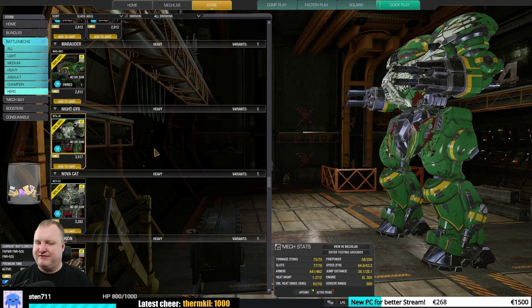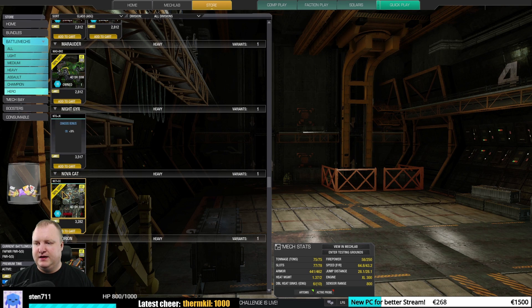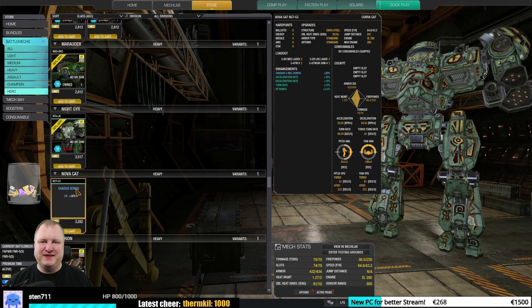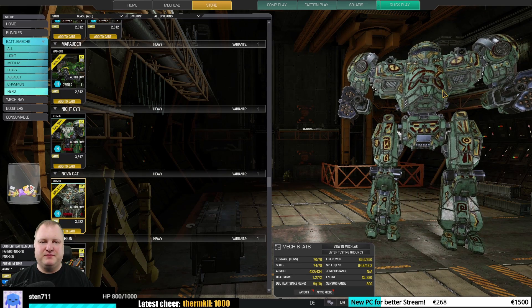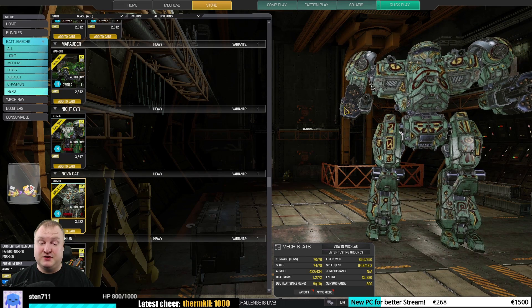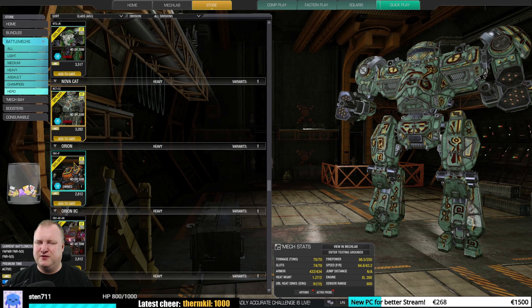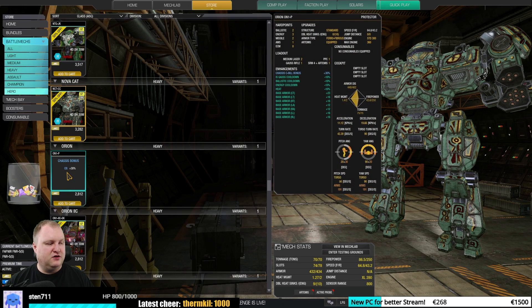Night Gyr Jet Kite — okay in my book, maybe even good, but nothing further. The Nova Cat Cobra Cat — it's a weird one with energy hardpoints in the arms and side torsos. It's not worth it because there are other baseline variants that do the thing better. Nova Cats are a bit odd with all weapons concentrated mostly in the arms — they can easily be shot off. Not a big recommendation.